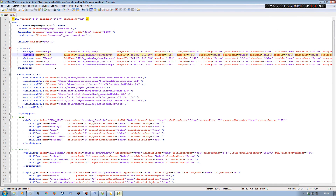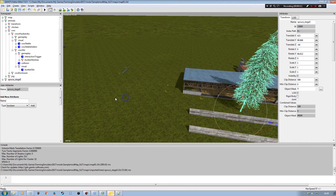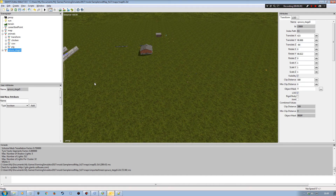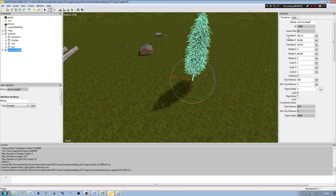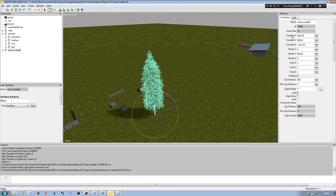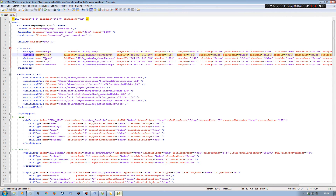You would need to do the same for the other icons on your map. If you're creating a map you'll be working with all of them — shop, chickens, pigs, and so on. You'd move the tree to where your chickens are, grab those translate X and Z values, then move it to where your pigs are and grab those values, updating each entry in the XML accordingly to get all icons in the right place.